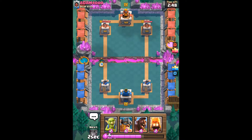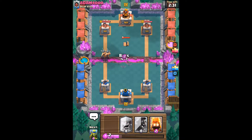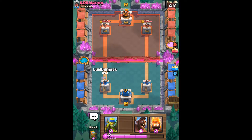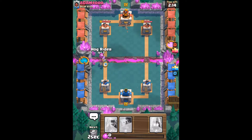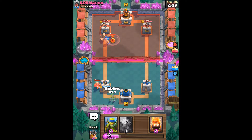We're going to start off with just a dark goblin to see how he decides to defend. If an opponent places a dark goblin I usually just let it get killed by the tower. I'm going to go for bats to do some damage, and he has to throw a defensive goblin barrel. So now I'm going for my classic lumberjack hog rider push. He's gone for a miner, so I'm getting goblins down to take it out quickly.